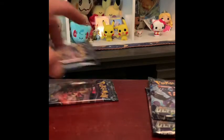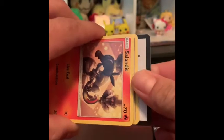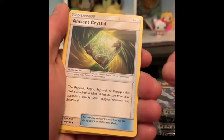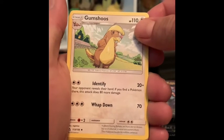Give me a number — three. Bottom pack it is! All right, here we go. Code card, goodbye. One, two, three, four. Psychic Energy, Ancient Crystal — that looks like two but okay — there's Charmeleon. We're in a tight space, guys, so bear with us. Gumshoos!